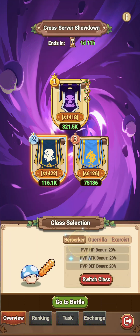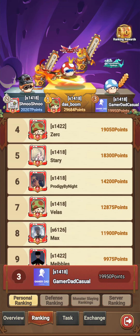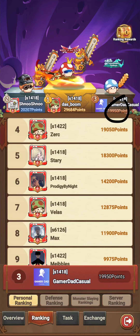The 20% attack boost from Berserker is not going to help that much. I haven't died a single time, so Guerrilla is the best because of the vision — you see farther, you attack faster, everything. That's how I was able to get 19,000 points.